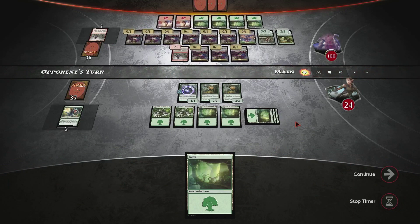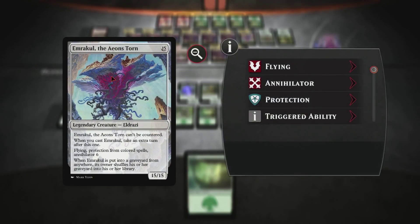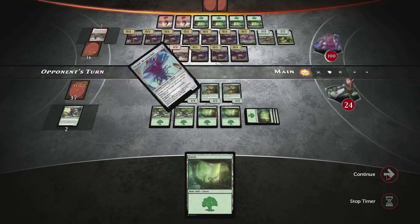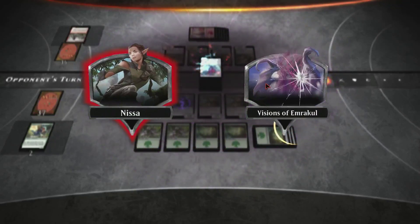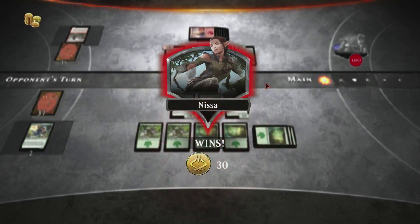In the first time we saw them, they were all colorless, but now they can have colors. He can't be countered. After you cast him, you get another turn. He has flying, protection from all color spells, and annihilator six — which means that when it attacks, we instantly have to sacrifice six permanents. Fortunately though, we don't have to win this fight. We just had to see that, and since we did, we successfully won this event.